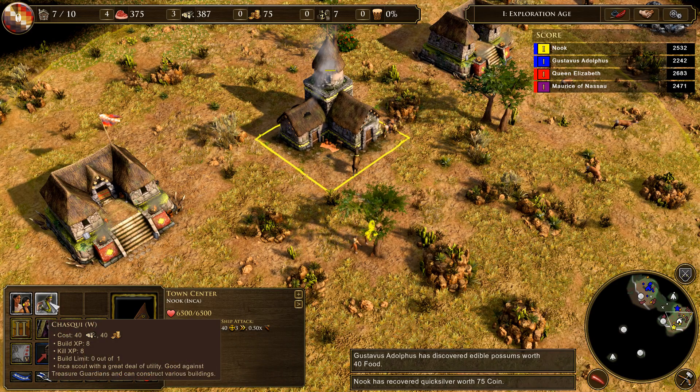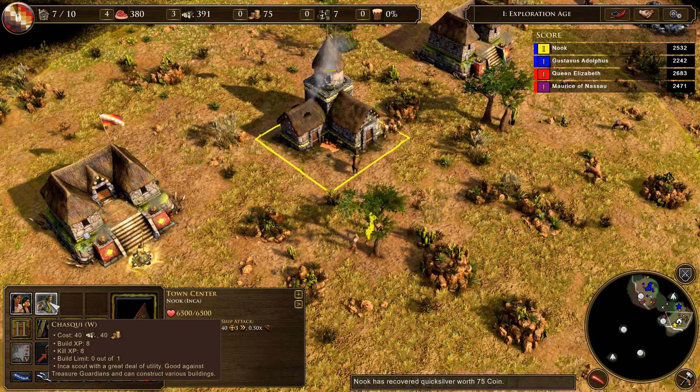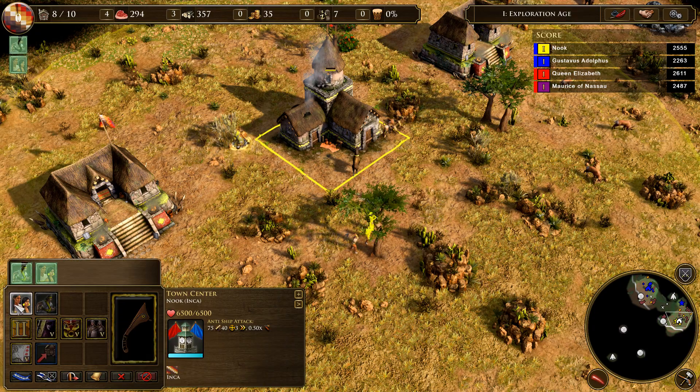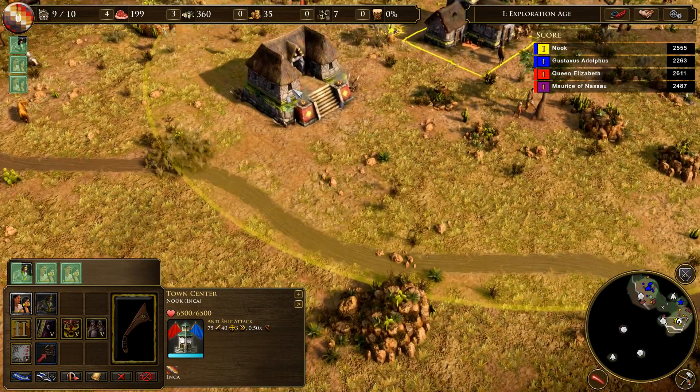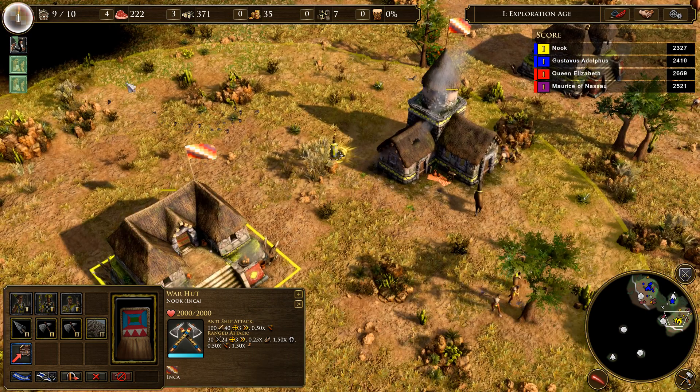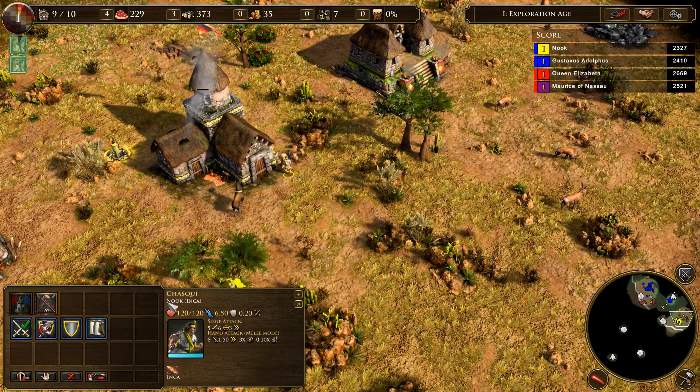Let's keep bringing these guys in. What do we have here? A chaski — Inca scout with a great deal of utility. Yeah, I'll take a chaski, sure. We need level 2 for that — we have level 1 now. Once we get level 2 we can crank them out. I'll probably need you guys to go build me a house in a minute.